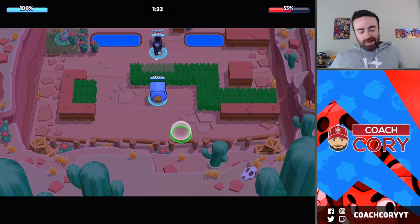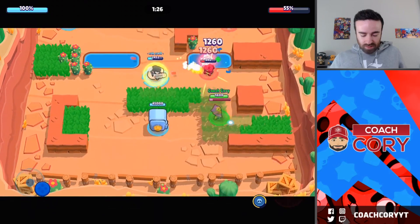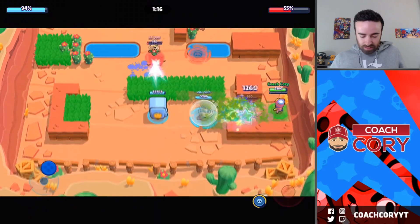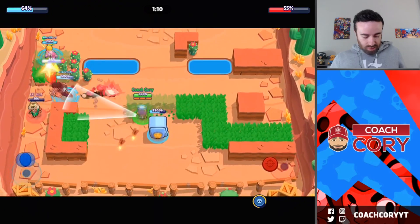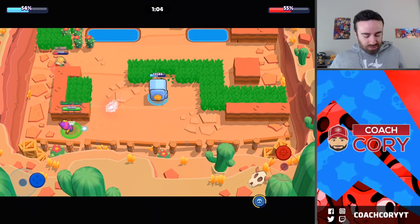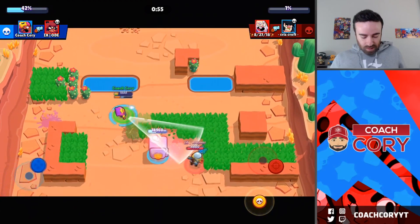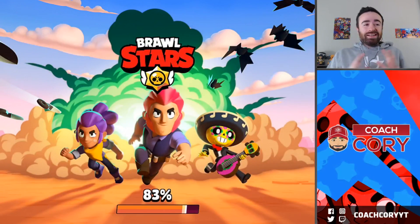I'm not exactly a high-damage brawler, you know. That Dynamike's not gonna jump again. I can't quite take out that turret. The bear isn't going to do anything, but they're gonna get some solid damage. Bull, why did you leave — what the heck? We got the win — it all worked out nice!